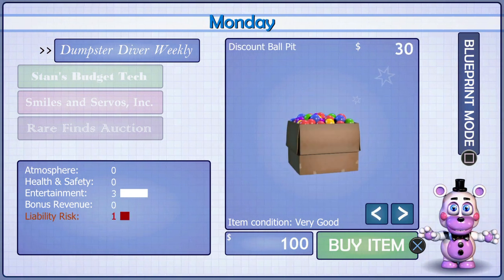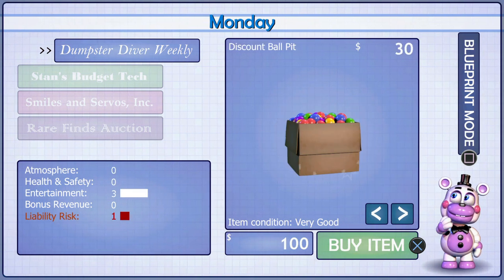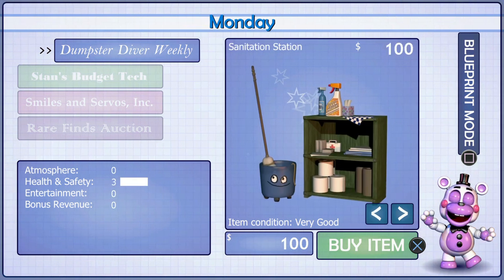So basically, first you wanna buy paper cups and plates, and then you can get a discount Bulba, and then you can get a sanitation L.A.